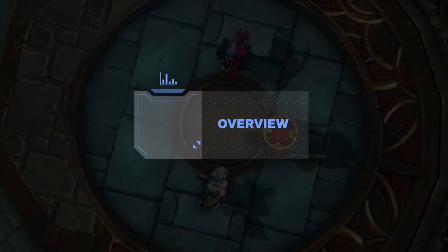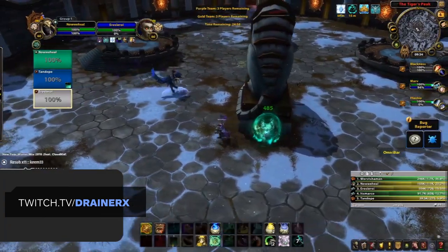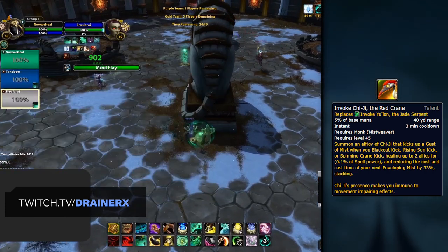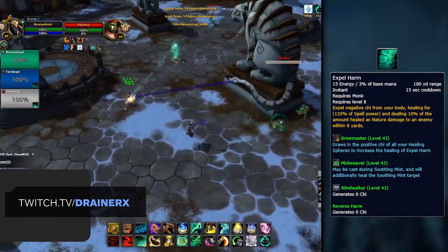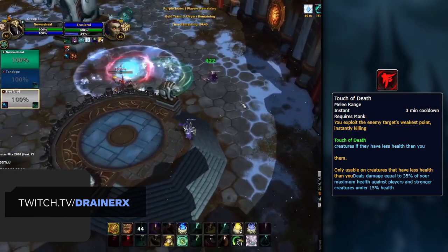Now let's take a look at the few changes that Mistweaver Monks did receive in Shadowlands. First, we've seen the addition of three new spells, including the new talent Invoke Yulong, although it's likely this won't be used due to its long 3-minute cooldown and because it's mostly built as a big raid CD. Expel Harm has also been made baseline, giving you access to an instant heal, along with Touch of Death also returning as a baseline ability.